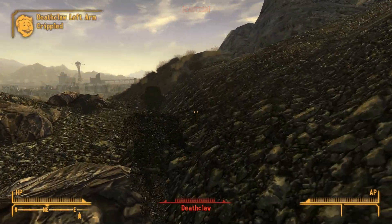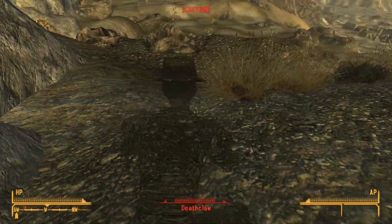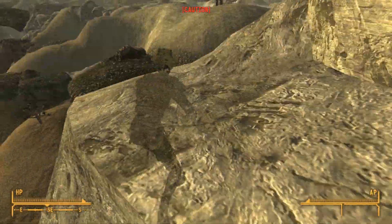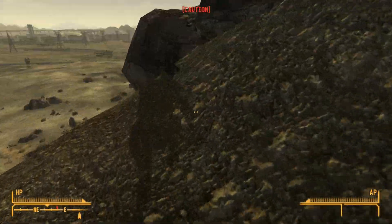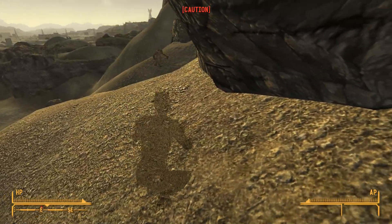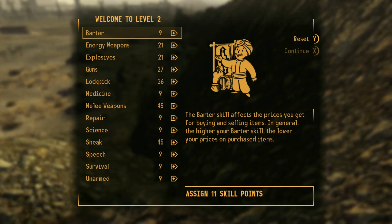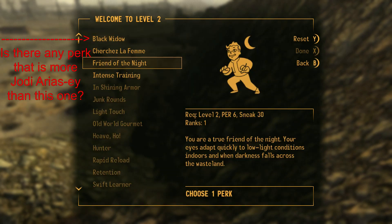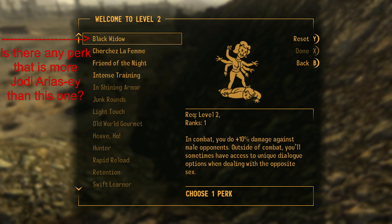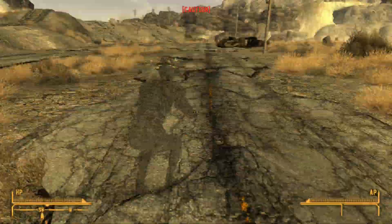The Frag Mines cripple the pursuing Deathclaw, and finally I am in the clear. With the Stealth Boy still in effect, I decide to sneak my way towards Sloan. Things are a bit tricky with this Deathclaw, but I manage to skirt my way around without being detected, and eventually I finally get out of caution so that I can level up. I decide to dump all my points into sneak, because I still need to sneak my way back to Sloan and there's no guarantee I'll make it. I'm out of Turbo, and there's no more Stealth Boys. So getting detected right now would be an almost certain death. But thankfully, the rest of the journey passes without incident and I make my way to Sloan.